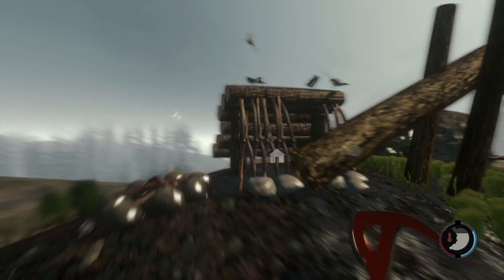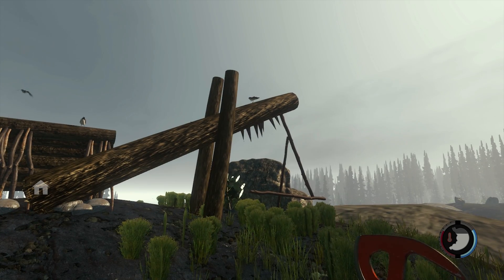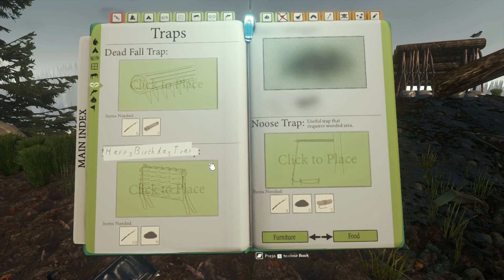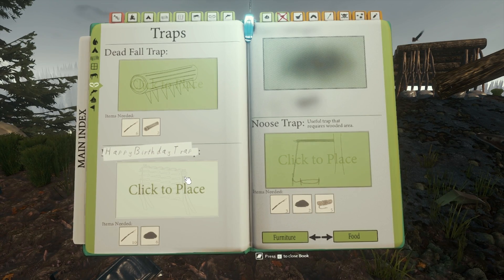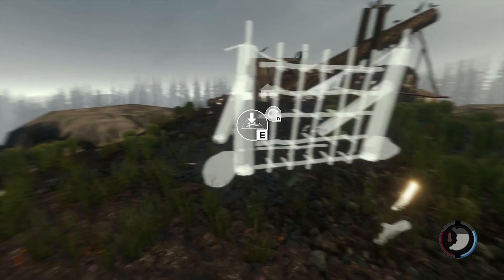Now let's get — it's kind of in the way of my base, but don't land on that thing dude, you're gonna set it off. Freaking birds. What else should we build while we're up here? Let's start to build another trap. I don't think there's rope. Let's try one of these — this looks like a good one.